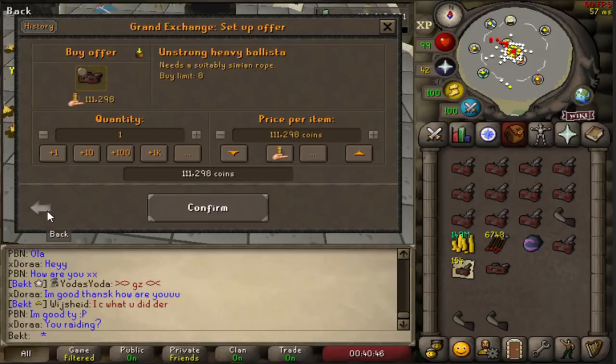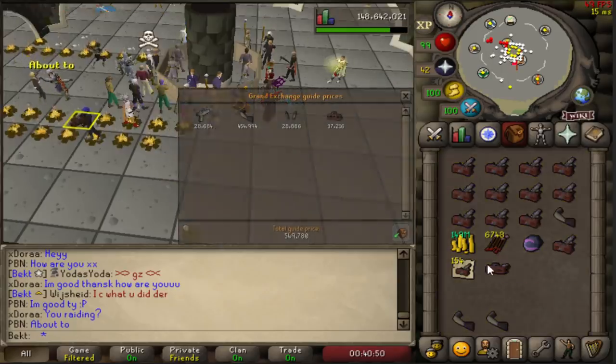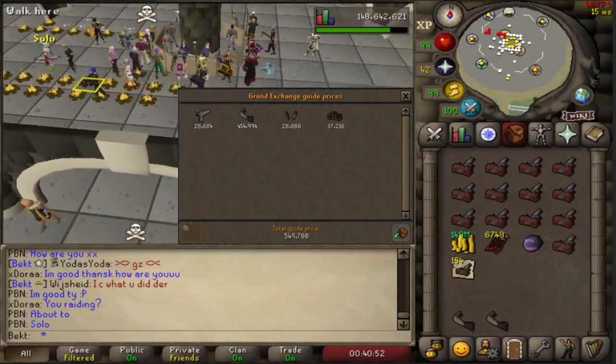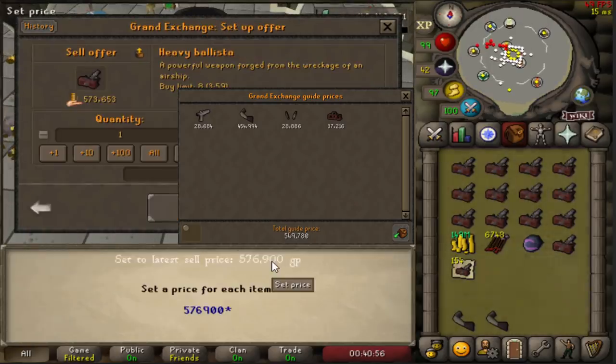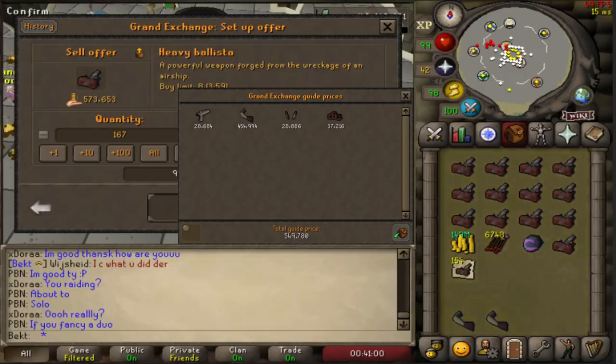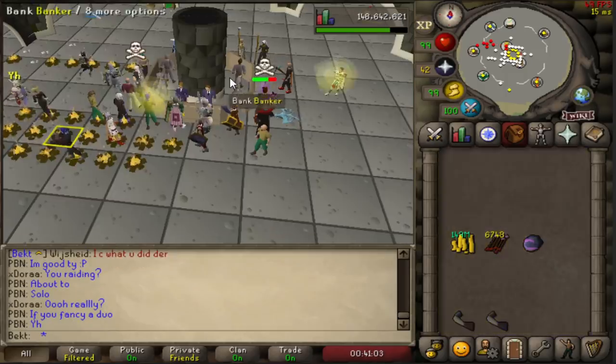If you get somebody else to put them together, or put them together yourself, then it will take a tiny bit longer but your profit will be massive. All the parts separately cost under 550k, you put them together and they're worth 577k - that's over 27k profit for every single ballista you make, which is crazy.